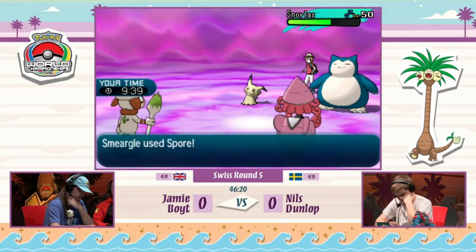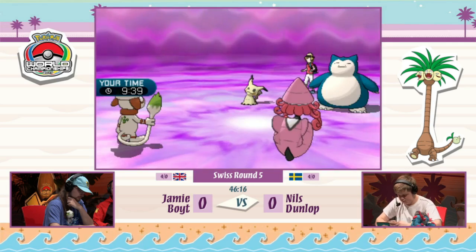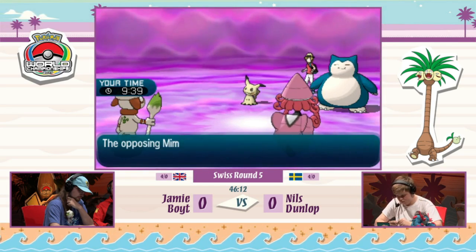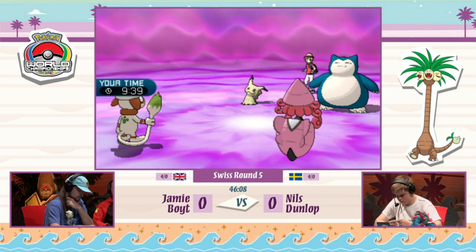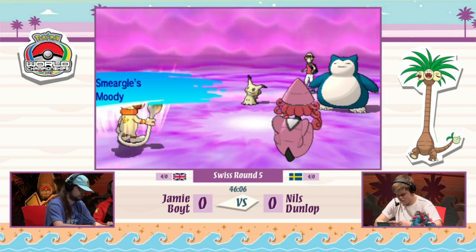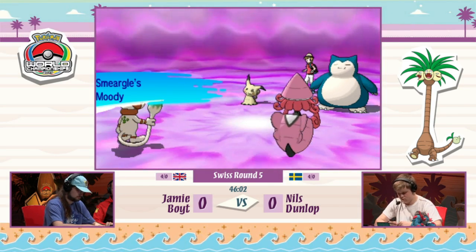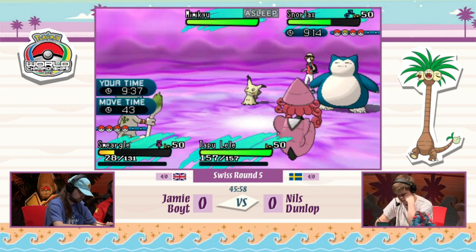Tapu Lele goes for a Psychic, hitting that Snorlax for about 40%. Smeargle, thanks to the Psychic Terrain, goes for Spore and puts Mimikyu to sleep — Mimikyu cannot move but does take its first turn of sleep. Then it's Moody — an Accuracy boost, not going to matter much now that Dark Void is no longer in the format, and a Special Defense drop. But Smeargle is at such low health it won't matter.